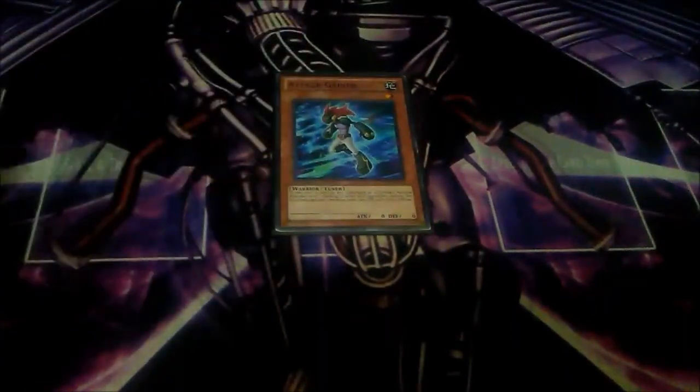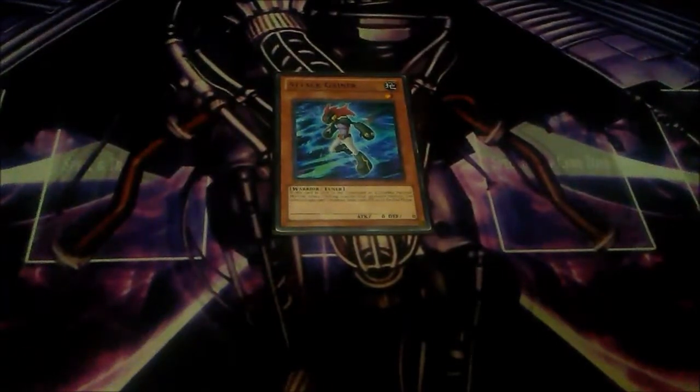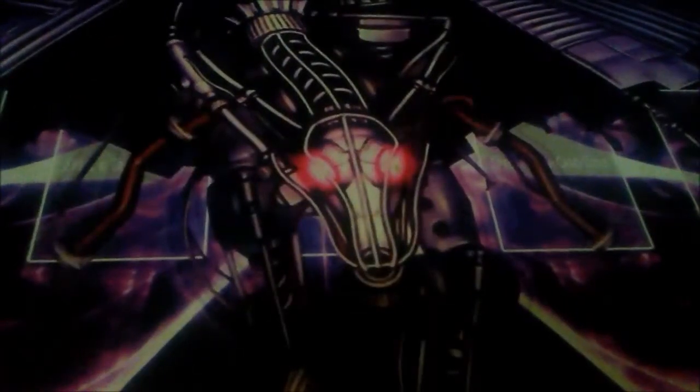I play one copy of Attack Gainer — a level one Earth Warrior-type monster for Naturia Beast. If you don't have Attack Gainer, you can use Shien's Squire since they're both Earth attribute level one warriors. In my opinion, Attack Gainer is a bit better because it's more relevant and his effect is handy: when used as material, you target one face-up monster your opponent controls and it loses 1000 attack until the end phase. I use this mostly for Isolde's effect.